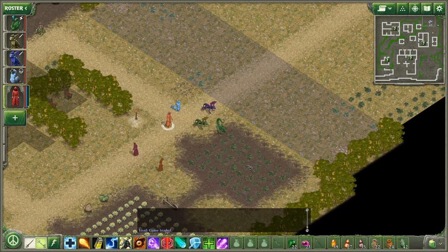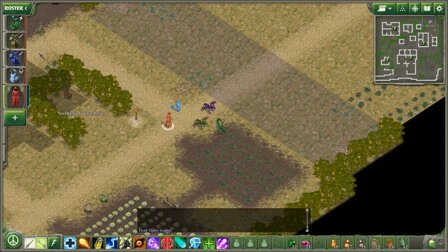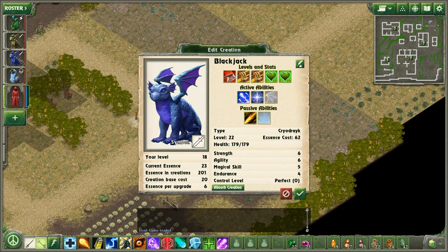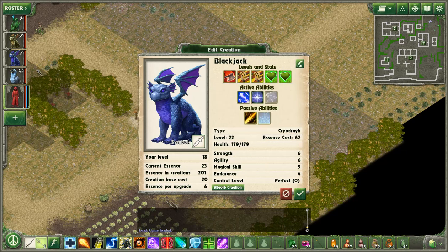Hey everybody, and welcome back to Let's Play Geneforge. As you might notice, we had a little bit of a change in our team here. Blackjack got temporarily upgraded to a Cryo Drake, because I was going to upgrade him to a regular Drake, and that's what I'm probably going to downgrade him to at some point in the future, because these are really just unreasonably expensive for not being that much better than a normal Drake.